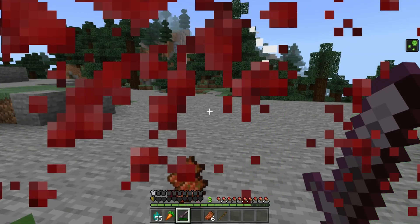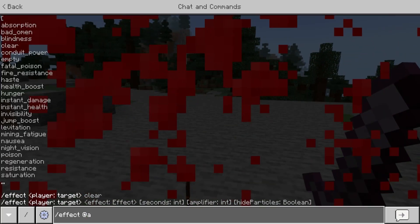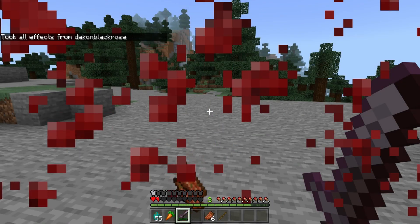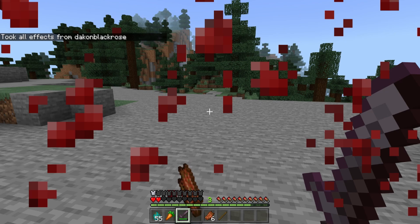There you go — now you can see the blood on the screen. I'm at half a heart, so this is the most blood you'll see. When the effect clears, my hunger is full so I'll start to regenerate, and you'll see the blood slowly go away.